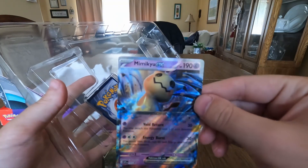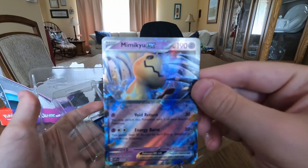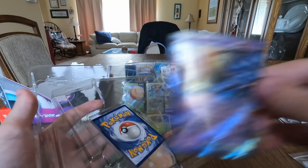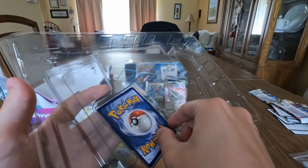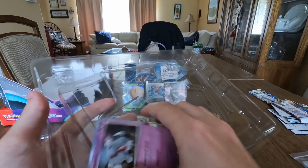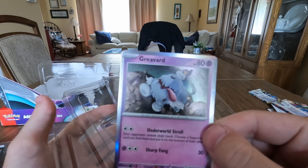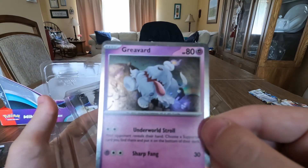Here's the Mimikyu EX card — it's a really nice looking card, it's got a cool art to it. Also with this pack you get the Greavard card — it's like a little doggie.